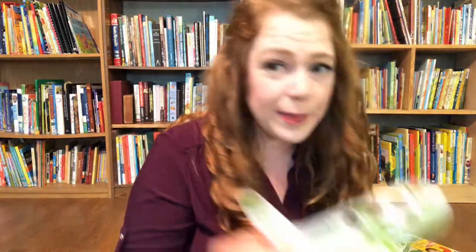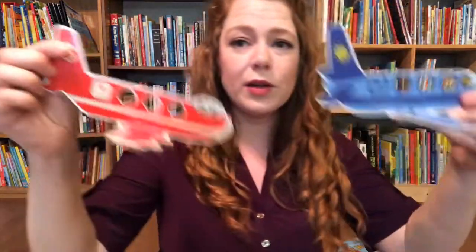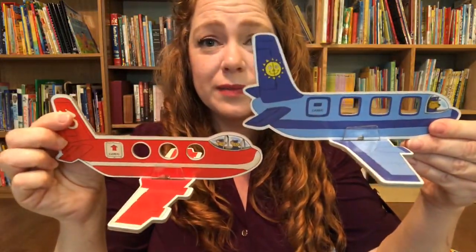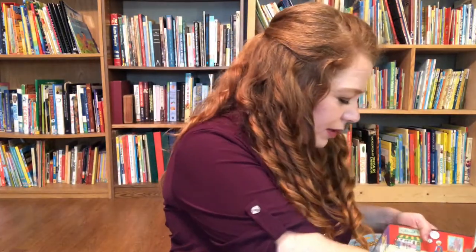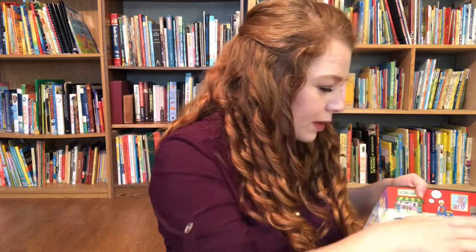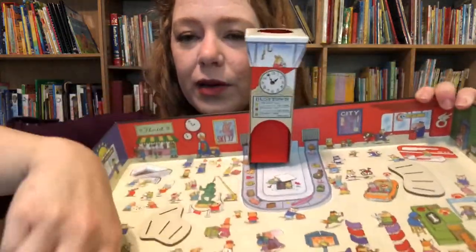Of course you also have your airplanes: a green one, a yellow pencil one — which I think is super cute — and then your blue and red. That's all the pieces related to the game. And then the airport itself and your two dice.